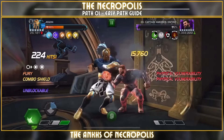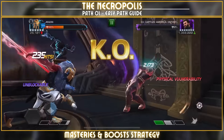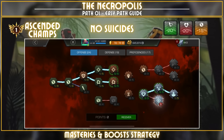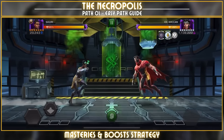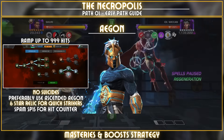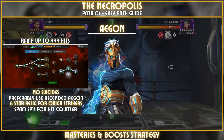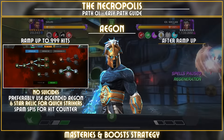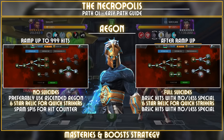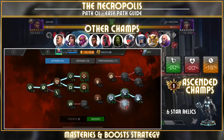With Ankh 4 rewarding you for spamming specials and strikers, the easy answer is not to run suicides and preferably use your ascended champs with boosts to maximize damage. The anomaly is Aegon — with him you run without suicides, build up to 999 hits on the combo meter, spam your specials, and once you hit 999 you push suicides on, boost to the max, then go in without specials for maximum damage. For champions like Absorbing Man or She-Hulk, no suicides is the best way to go.